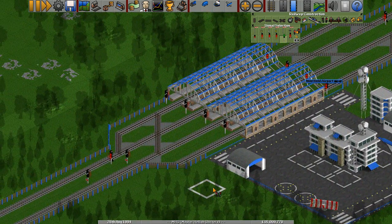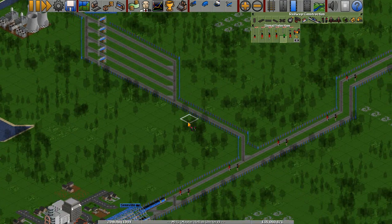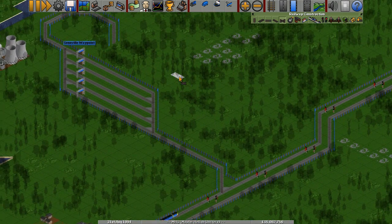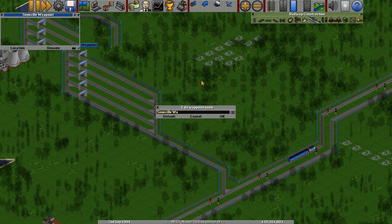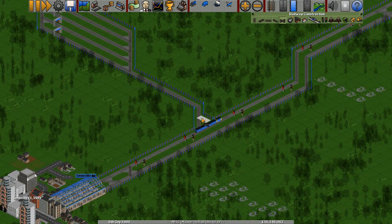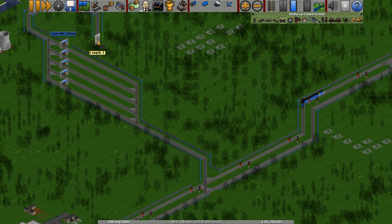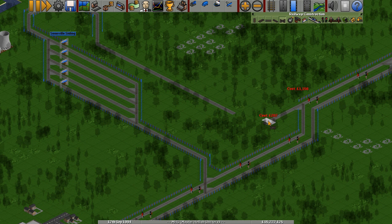Let's see how that works. Please excuse the aircraft, they're very noisy. That's good. So we didn't finish this waypoint — let's finish this siding waypoint station. We're just going to call it 'siding', I think. Bring that down one more. Oh yeah, that'd be nice.